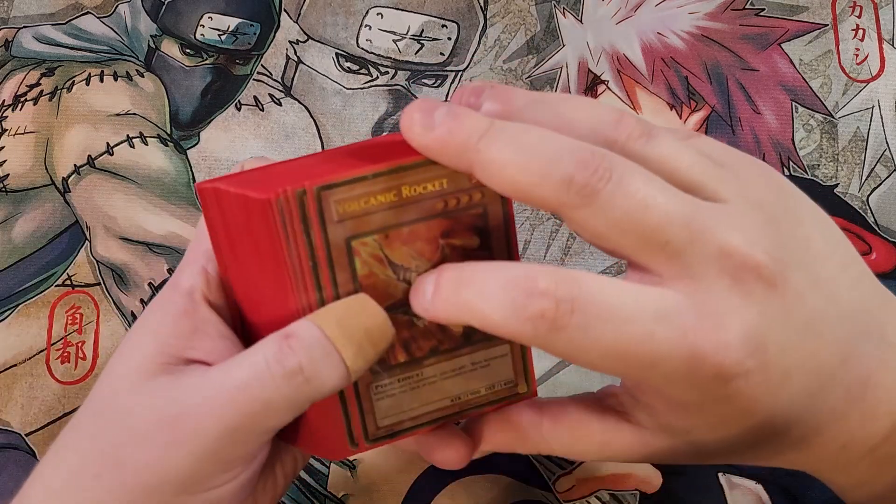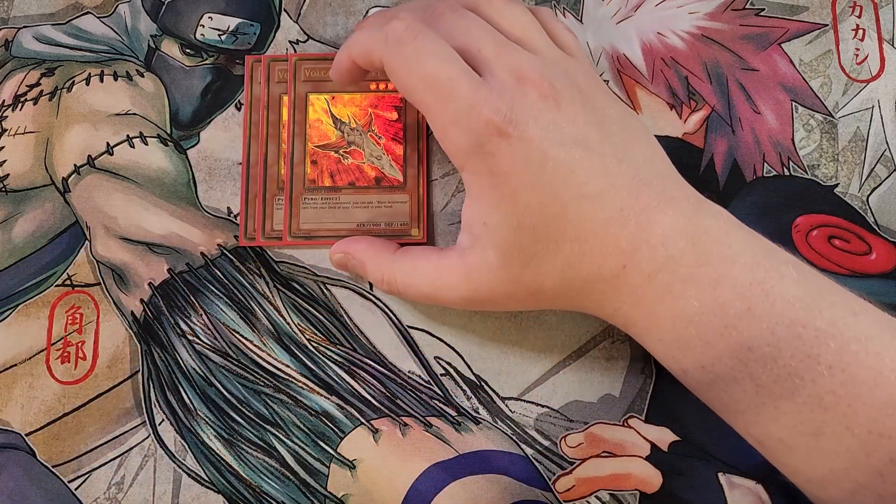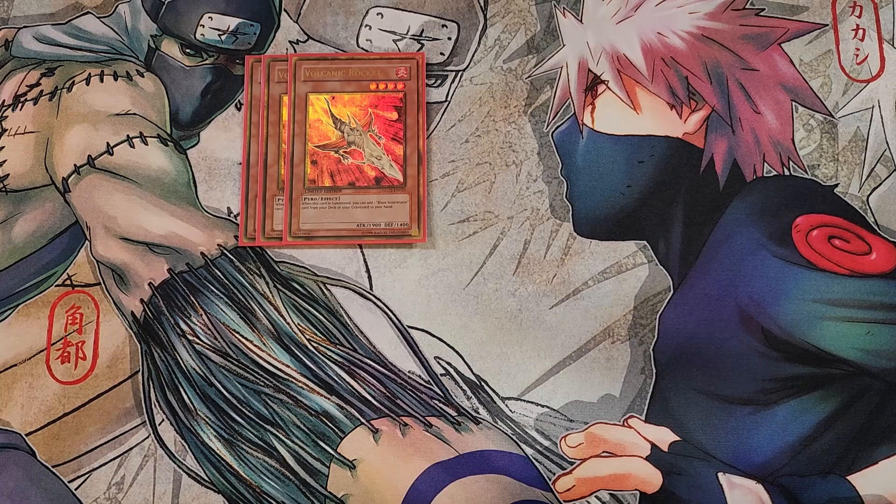First off, we're going to be playing three copies of Volcanic Rocket, which is one of our best normal summons in the entire deck. This card has the ability — when this card is summoned you get to add a Blaze Accelerator card from your deck or graveyard to your hand, which is an awesome effect to search out our copy of Reload.